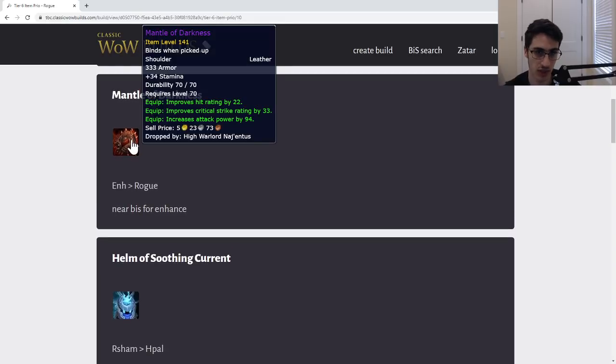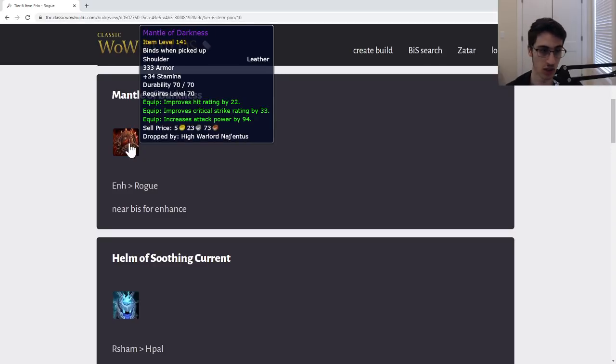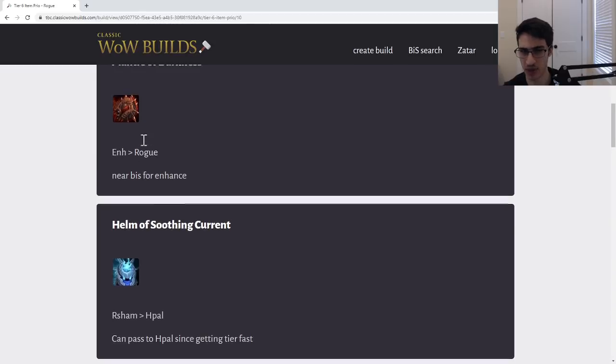Next, the Mantle of Darkness. Make sure not to confuse this with Razorfury Mantle from Hyjal — they have the same icon and are both offset shoulders. Razorfury Mantle is terrible; this item is actually near best in slot. It's a temp upgrade potentially for a Rogue and it's close to best in slot for Enhancement Shaman. Give it to whoever makes the most sense — give biggest upgrade.